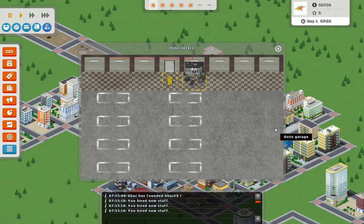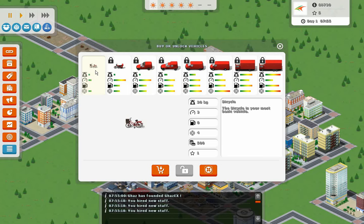Next we need to go to the garage, and this is where we will buy some vehicles. So we start out with a bicycle and a basket, which is not very good. These other vehicles are locked, and we unlock them with these stars. Same thing with the various amenities in the office — you need to first unlock them and then purchase them. I think I'm going to blow all of my stars to get the first standard car.